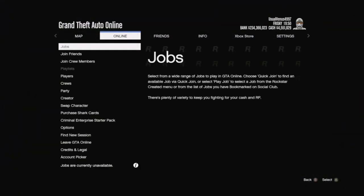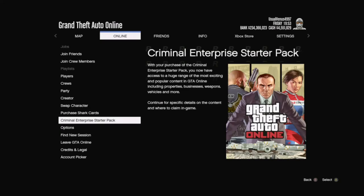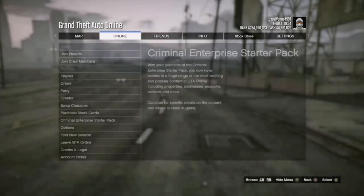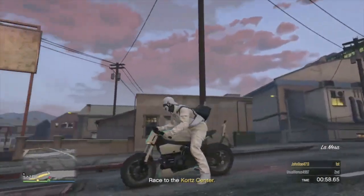Future Shock Izzy to motorcycle: if we die, hit the pause menu and go down to Criminal Enterprise or GTA Plus. And we just merged a motorcycle from the Future Shock Izzy.